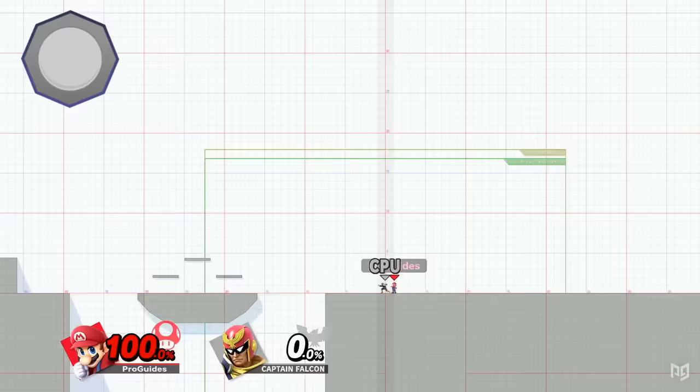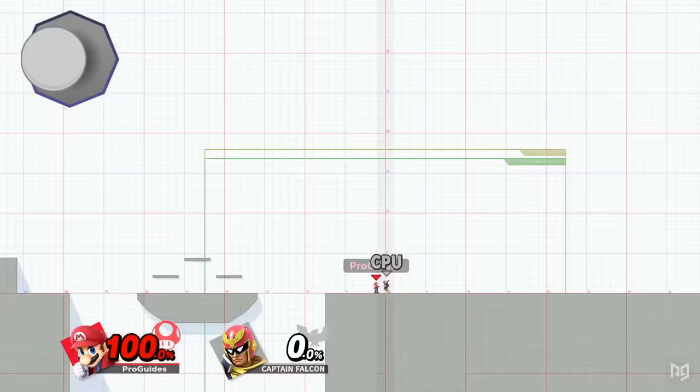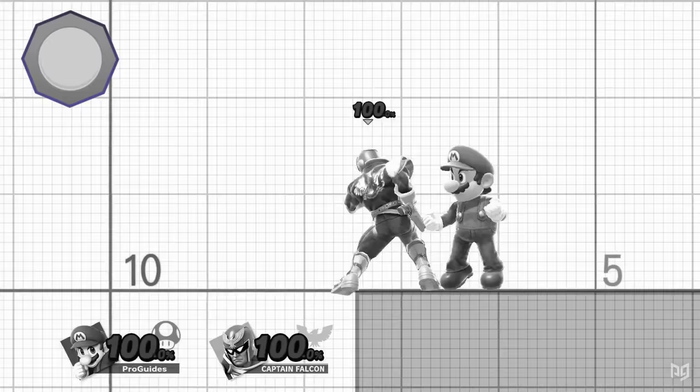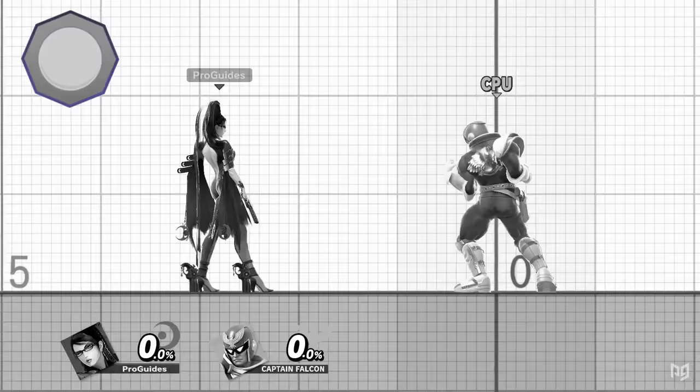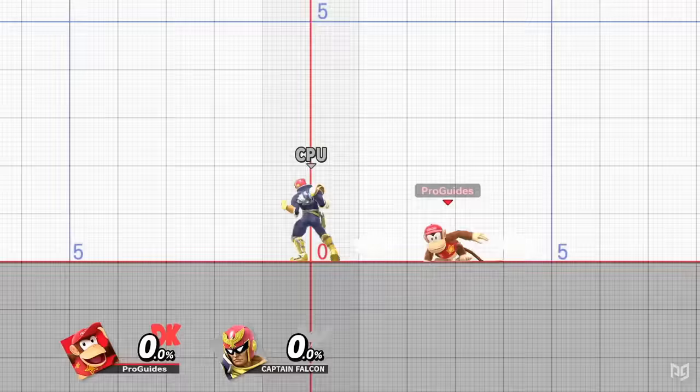When you get hit, you can influence your launch speed and angle. Hold inward to survive horizontal kill moves, and hold outward to escape combos and survive vertical kill moves. This is DI, or directional influence. You can also rotate your control stick back and forth around the direction during multi-hit attacks to adjust your position slightly with SDI, or smash directional influence.